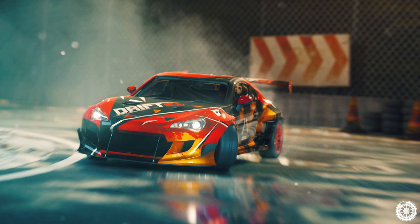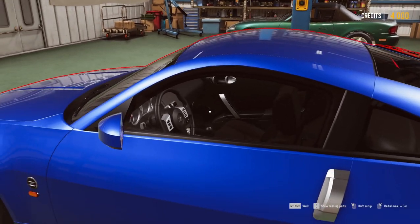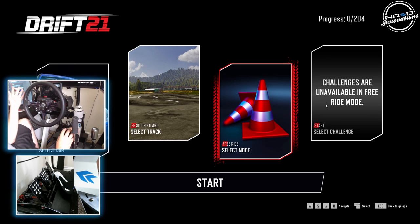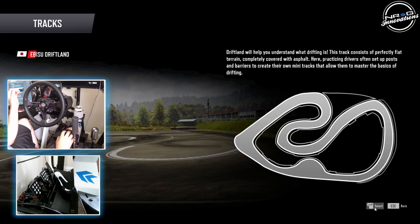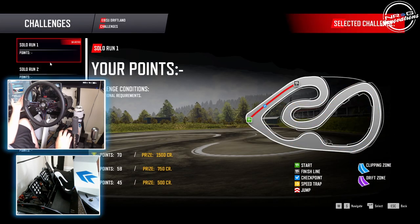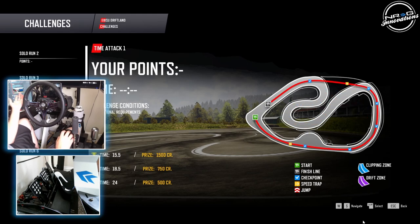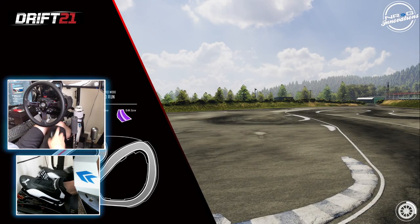We're going to build it how we would build a standard drift car. We're going to start driving it stock and see what we can do with it on the stock setup. So we've got it all bone stock and we're heading to the first track of Zoo Driftlands into challenge mode, to see how quickly we can get money just by doing these challenges.